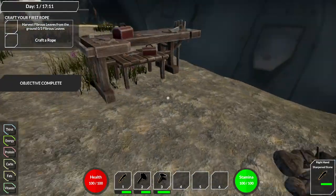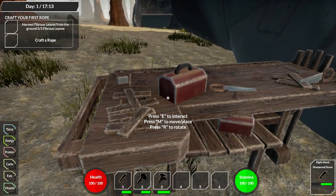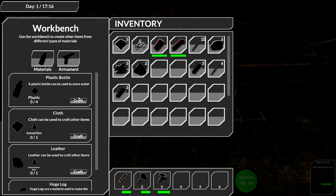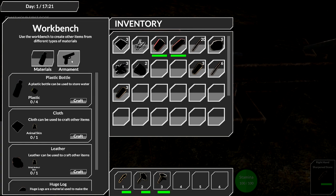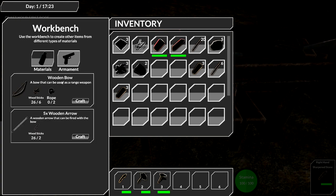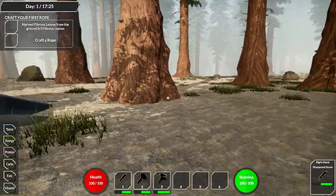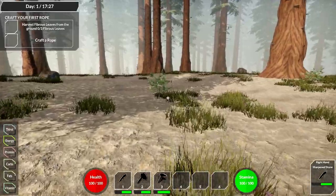Very quiet game. Let's interact with the workbench. Oh nice - we can actually pick up and move it! We can make plastic bottles and with the workbench we have cloth, leather, and huge logs. Huge logs are used to make the SOS - very cool! We can also make a wooden bow and arrows. We need to get some fibrous leaves - the ones on the ground we can take out with our blade.